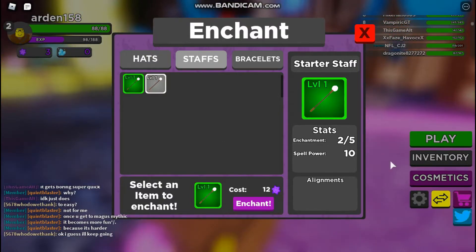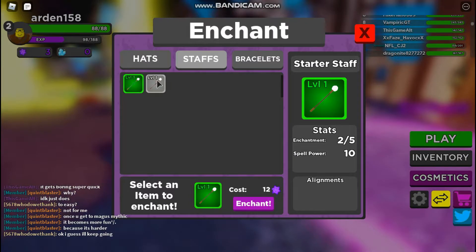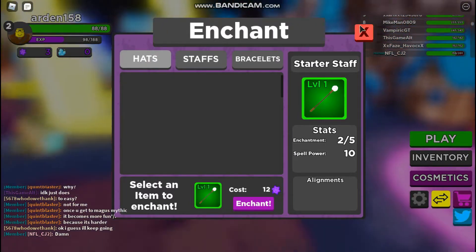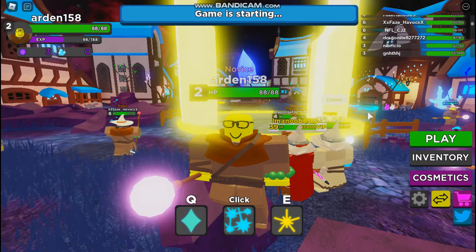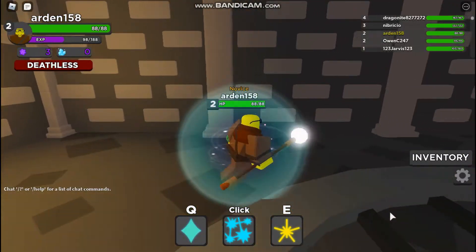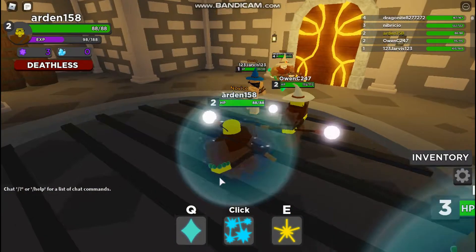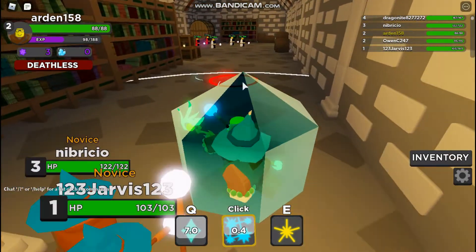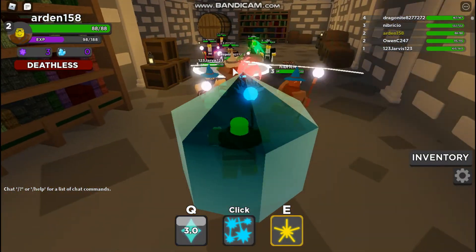While I'm waiting for my game to join, I just upgraded my staff a little. Upgrades use this purple currency - I believe this is probably just like the money of the game, so that's just your coins. Our game's starting, nice. Okay, so we are going into our first deathless run - I really don't know how this is going to go, but hopefully this new spell does something related to keeping me alive. Let's go ahead and begin.